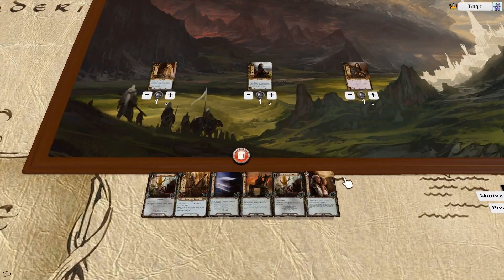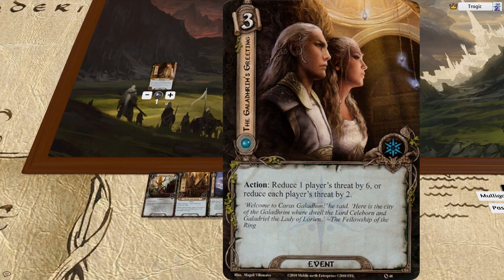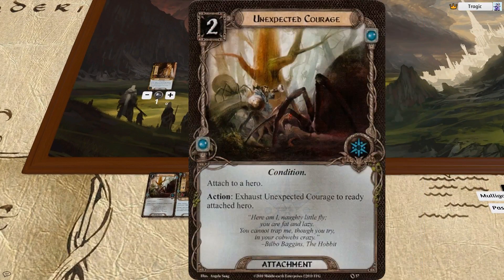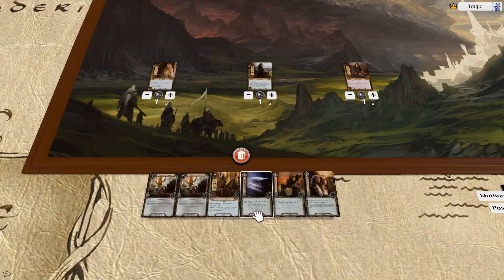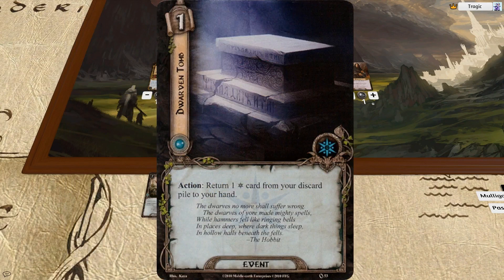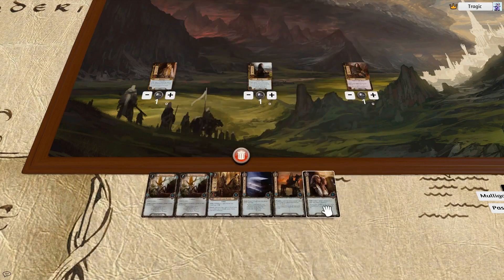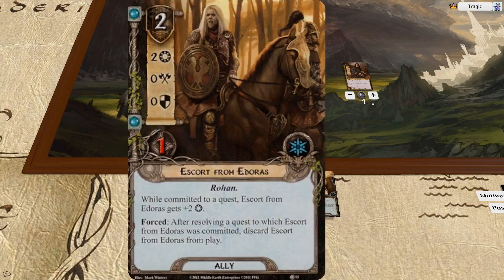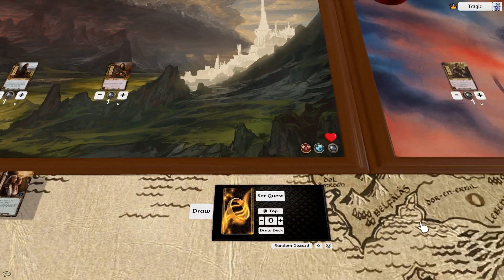Okay, so this is a pretty decent opening hand. We have some threat reduction, we've got two untap effects — that's awesome. We've got some super questing, and we've even got a Dwarven Tomb and a Test of Will. So this is pretty much as good as an opening hand can get. The only thing that would make it better is if this was a permanent card.